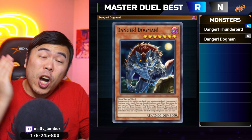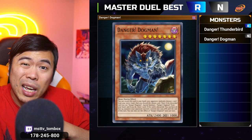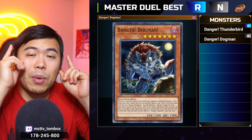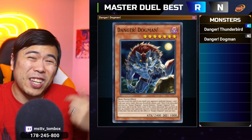Monster number two, Danger Dogman. As a common, this is 400 points short of Danger Thunderbird, but even if you discard this card, you can weaken the entire board on your opponent's side by 1,000 attack — that can make it pretty easy to swing over, especially if you're playing a lot of beat sticks. It has the same danger summoning condition: if you try to discard a card in your hand and you miss, you get to summon this card and draw a card to replenish, replacing the card you threw out. That's why dangers are very, very good.